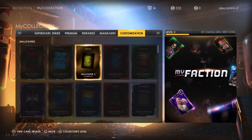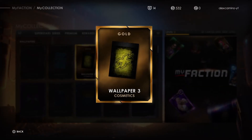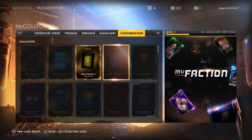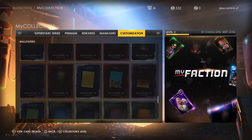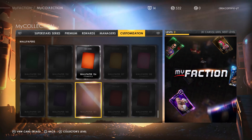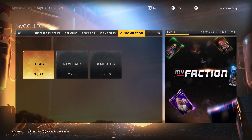And the gold papers — we have this one, which is the Cosmic 3. And that one. That's it. If you enjoyed the video, don't forget to like, share, and subscribe. Bye.